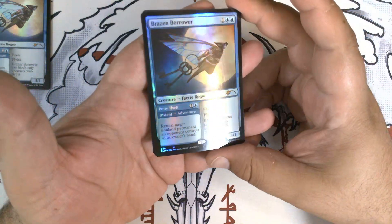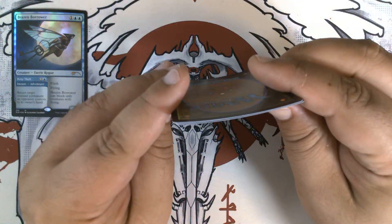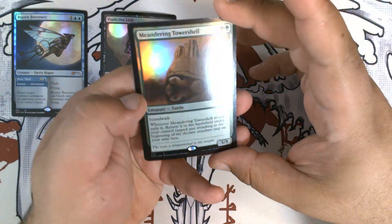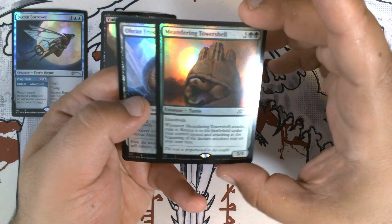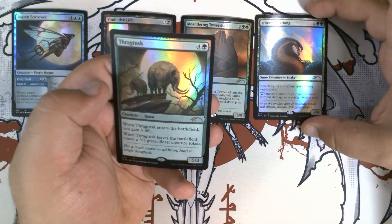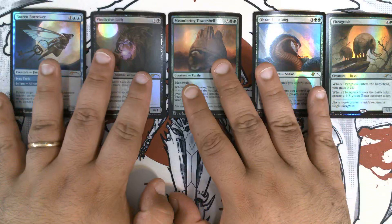We've got our Foil Brazen Borrower, which is just absolutely gorgeous. Now, of course, being foils, these are already curled out of the package. We have Vindictive Lich — very nice. And this is a moon in all of these. Meandering Tower Shell. We have Oren Frostfang — very nice. And Swagtusk.